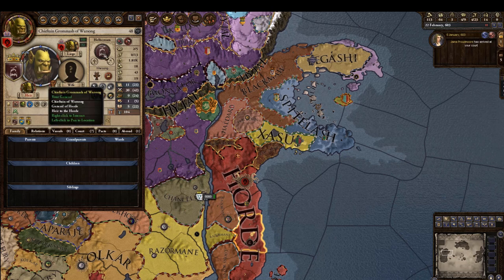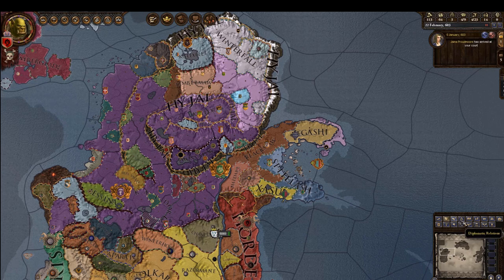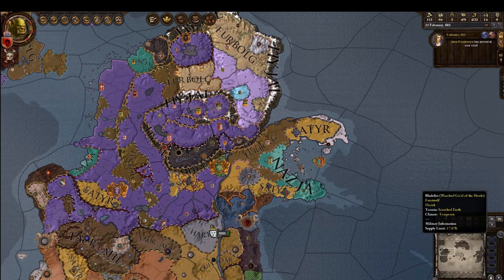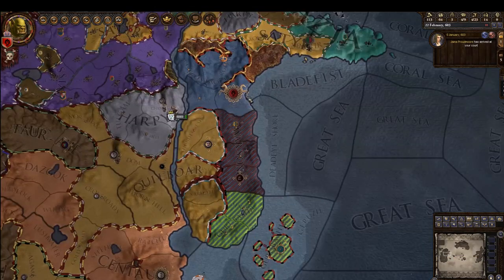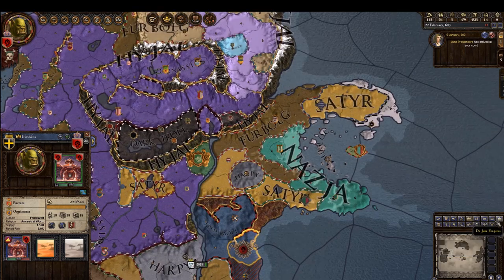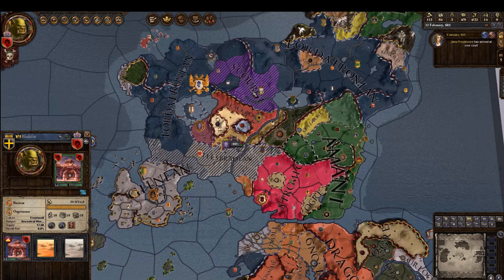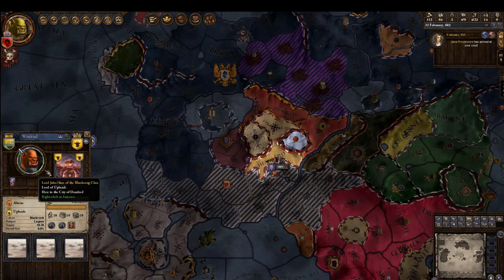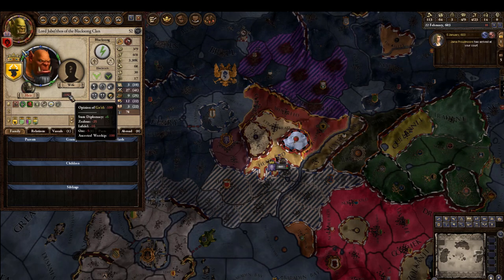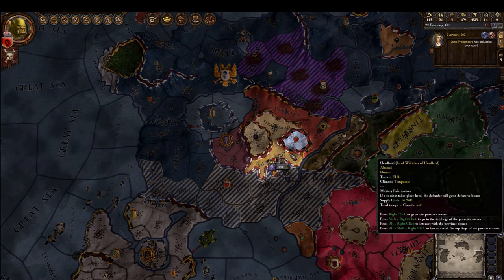I think all of these are random characters. What if I look for different cultures? No one wants poor Thrall. Any of these Blackrock people want to marry me? They hate me — infidel. They love the ancestors, that's why they hate me.